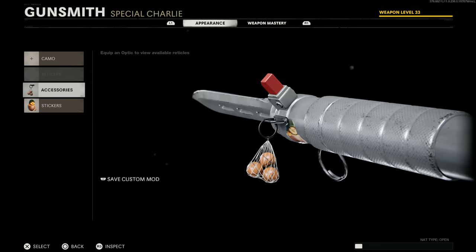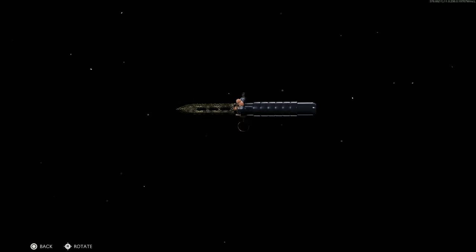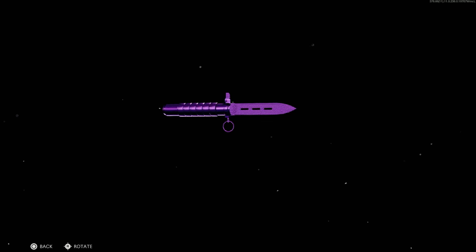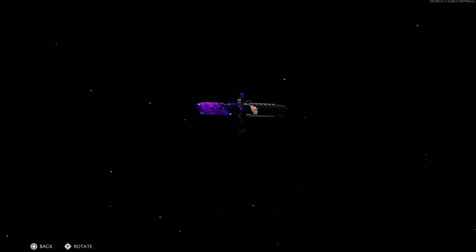Let's check out the camos on the ballistic knife. Taking off the sticker — sorry little chicken, you gotta go — keeping the balls on. This is what Gold Viper looks like on the ballistic knife, with the balls dangling. I'm mentally five but it doesn't look bad. Plague Diamond: you're shooting diamonds at people with each bullet. Can't imagine how expensive that'd be — probably like a hundred thousand dollars worth of diamonds per knife. Dark Aether: I don't like how it's all on the blade.